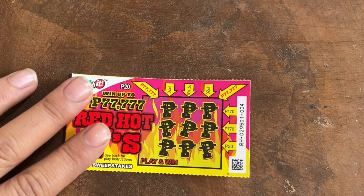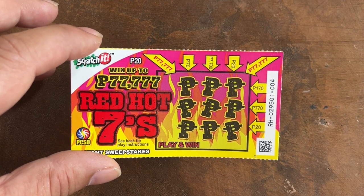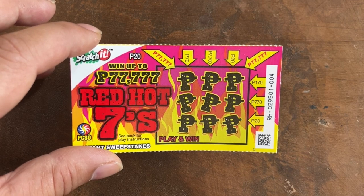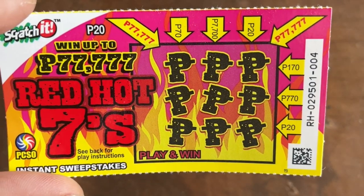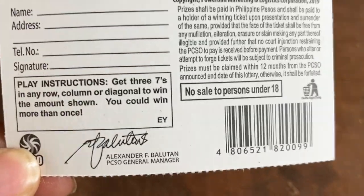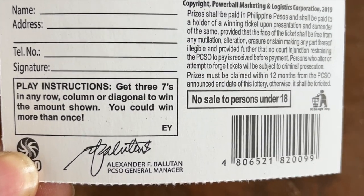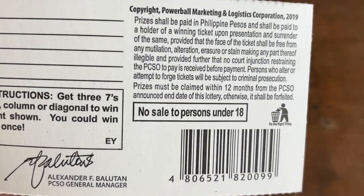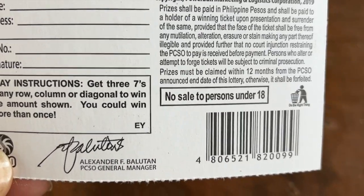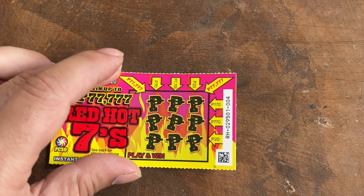The Red Hot Sevens — find three sevens in any direction to win. The prizes are there; diagonal is the best. Simple to play as it says on the back. The funny thing about the Philippines is that there are no odds shown, so you have no idea what odds to win a prize. But let's start with the Red Hot Sevens.